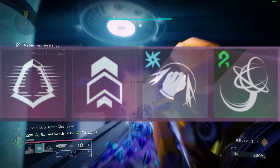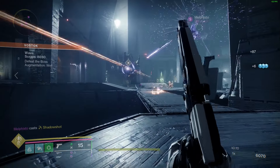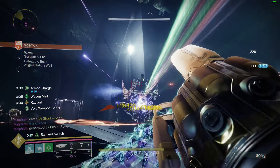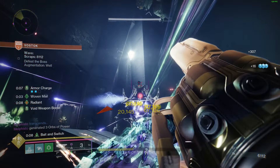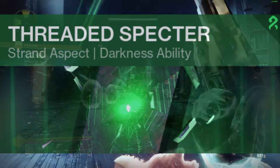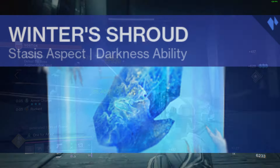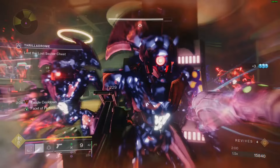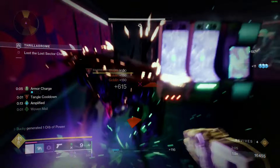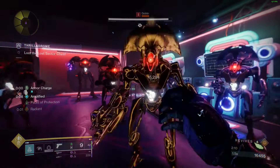Your abilities are going to be Gambler's Dodge, Triple Jump, Combination Blow, and Grapple Grenade. Why Grapple Grenade? If your grenade is being replaced by moths, Grapple has the shortest cooldown of all the grenades, so you will get your moths back even quicker. They will still be considered arc moths. Aspects will be Threaded Spectre — dodging drops a Strand Decoy behind you — and your second aspect will be Winter's Shroud — dodging near enemies slows them, and dodging near slowed enemies will completely freeze them. These synergize directly with fragments that will have your moths doing more damage and give you more grenade energy back.